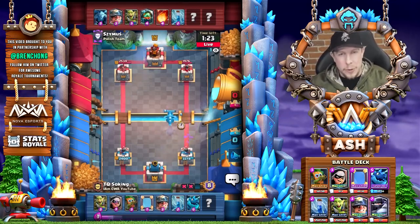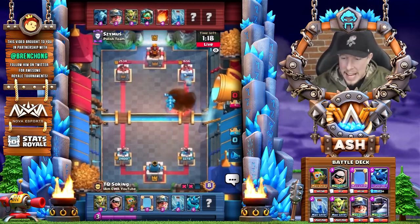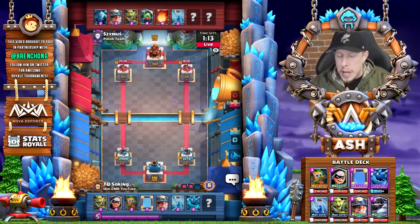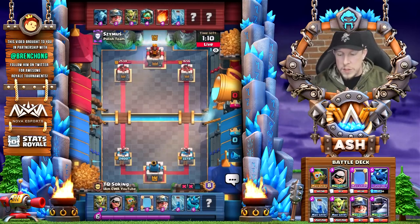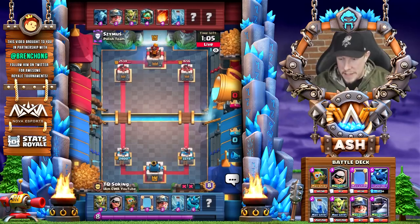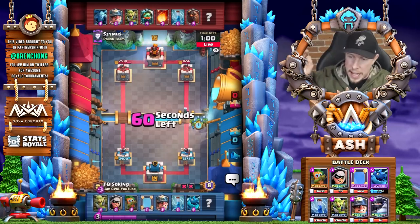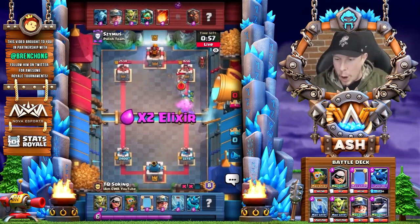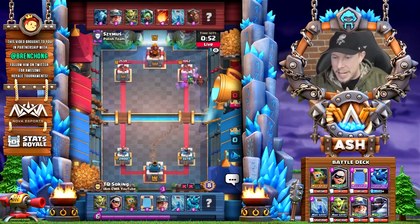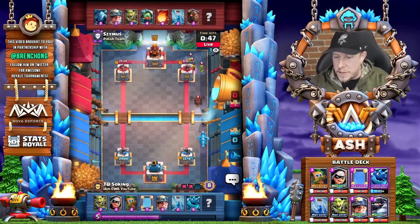So, hopefully we'll see the value of the mirror throughout these matches. And you can see the first match here is probably a Lava Hound without the Balloon deck, I imagine, going against Sizmus from Polish Team. And the last card in Soking's deck is the Mega Knight, which you're probably not gonna be using a ton here in the Lava Hound matchup. So, we'll see how he does here as we enter into double elixir time. The Lava Hound comes down, there goes the Mirrored Bandit, already getting some mirror value there. And then he actually does get to the tower with those Goblins, taking a ton of damage off that tower. And he keeps the cycle going here, and now he's gonna play some defense with the E-Drag.